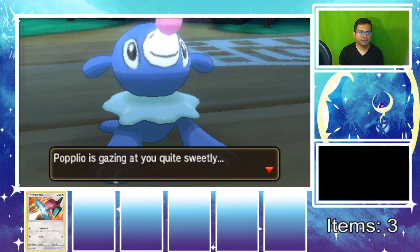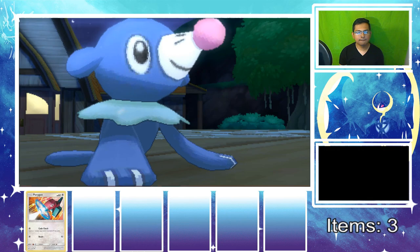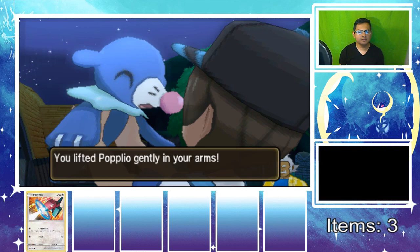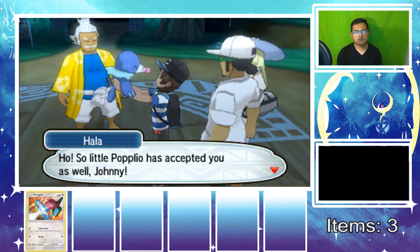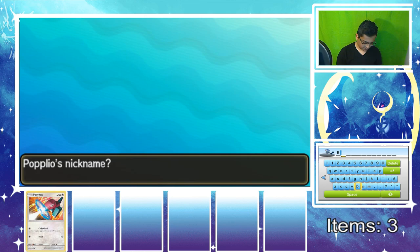Imagine if it had just run away — what would have happened? Hala says that by accepting one another, we'll surely be friends for life. Time to give him a name — he looks like a beach ball so let's call him Beach Ball. Since it's a Nuzlocke we should nickname him, but actually we don't really need to nickname this one since it's not going to be our main Pokemon — that's Porygon.